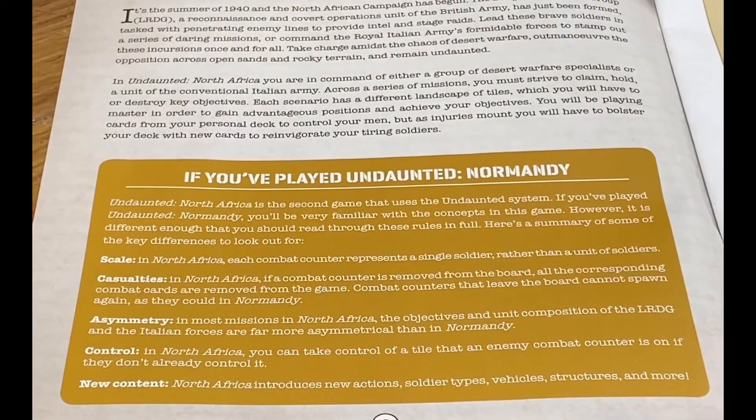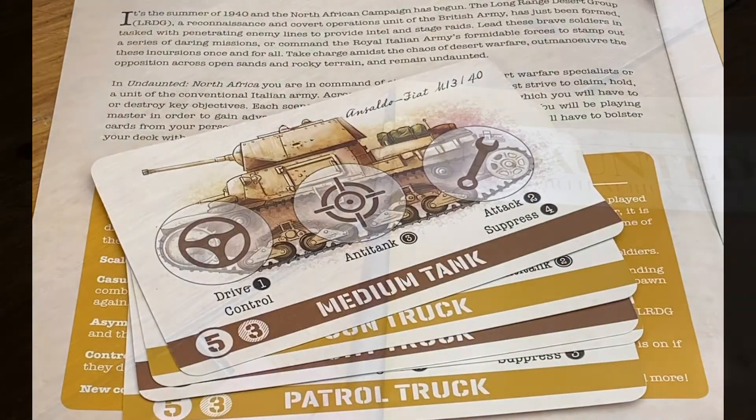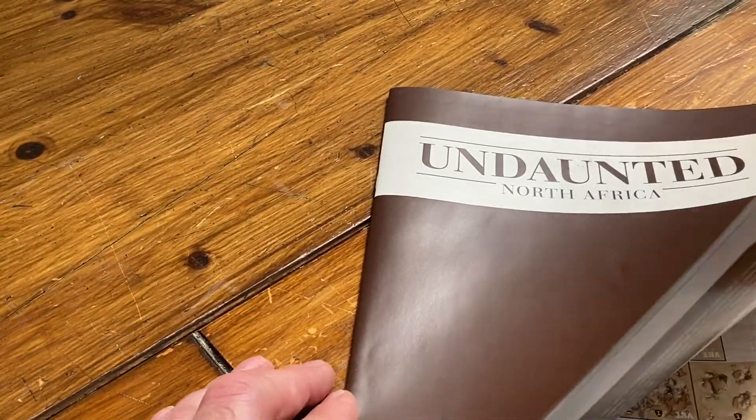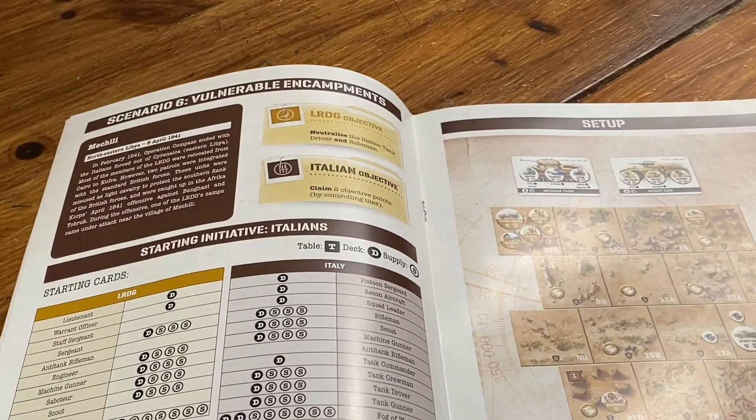The rules and gameplay in both Normandy and North Africa are very similar. This will feel familiar to players of the first game, but it does add a few changes to the rules — namely, there's no more respawning, the game is far more asymmetric, and now you can drive tanks. The game comes with a detailed and easy-to-read rulebook as well as a mission log with 11 scenarios to play through. Each battle you will play as either the Italian patrols defending their bases and troops, or the plucky LRDG desperately trying to ambush, capture and destroy the Axis infrastructure.